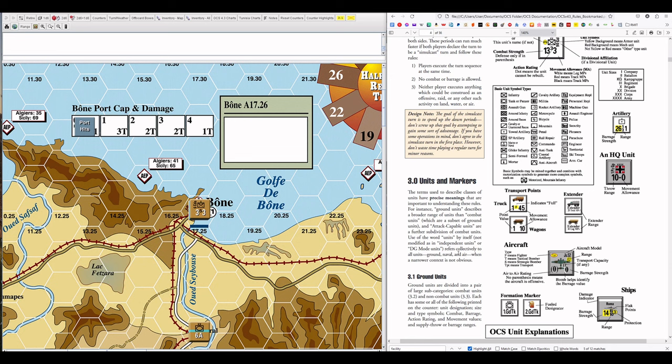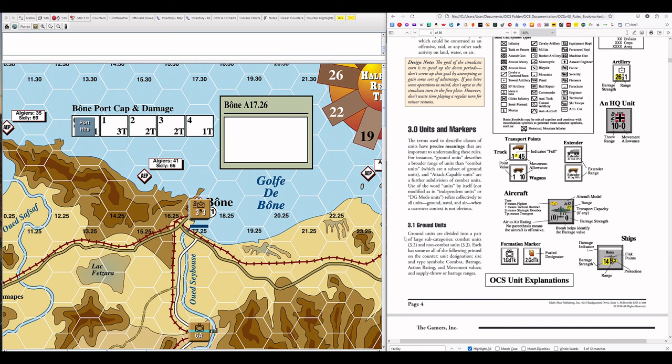The biggest subdivision is combat units and non-combat units. Ground units are divided into combat units as described in 3.2, and non-combat units. Each has some or all of the following printed on the counter: a unit designation, size and type symbols, combat, barrage, action rating, and movement values, and supply throw and barrage ranges. Not every unit will have all of those things — it describes everything you might find on any particular unit.